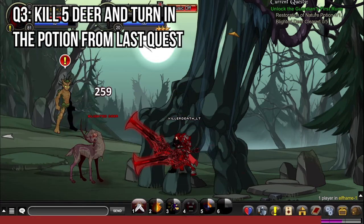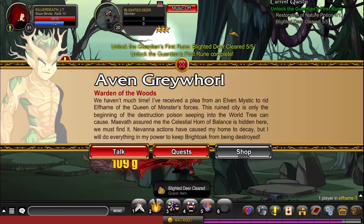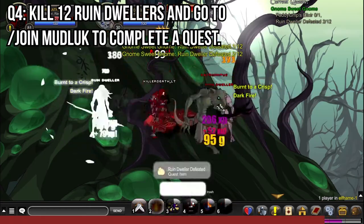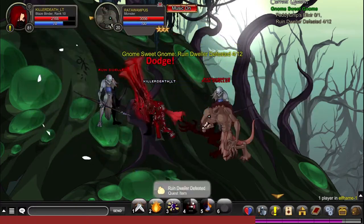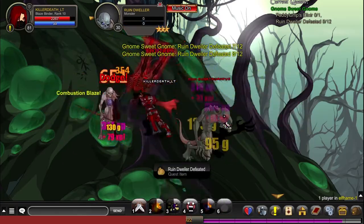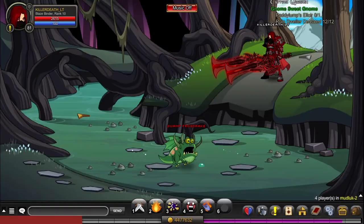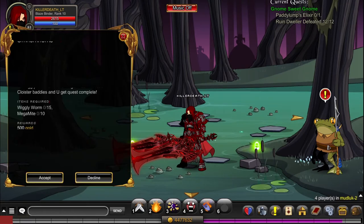In quest 3 you will need to have the quest 3 reward and you'll need to kill 5 deer. In quest 4 you'll need to kill 12 Ruin Dwellers and go to slash join Mudluck to complete the quest there. For the Mudluck quest you'll need to slash join Cloister and kill 15 Acorn Ants and 10 Carasus.